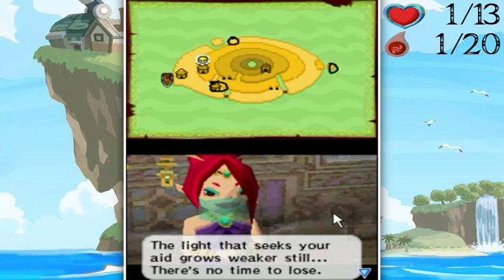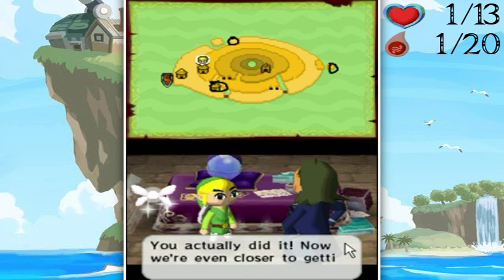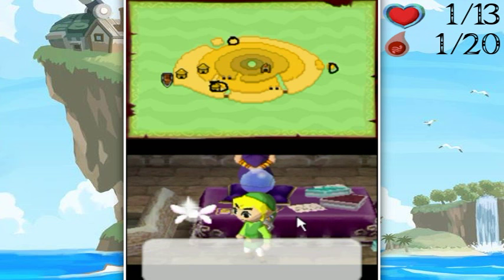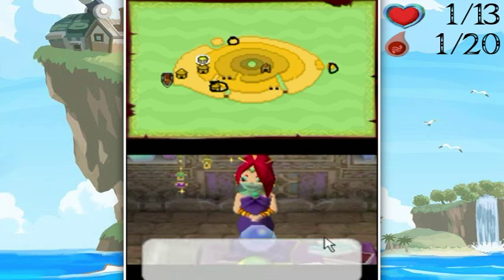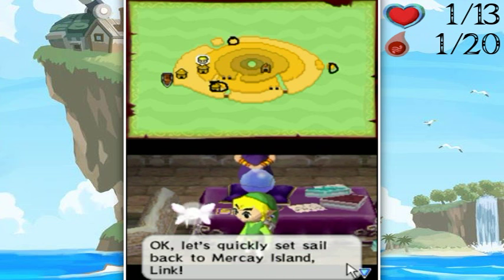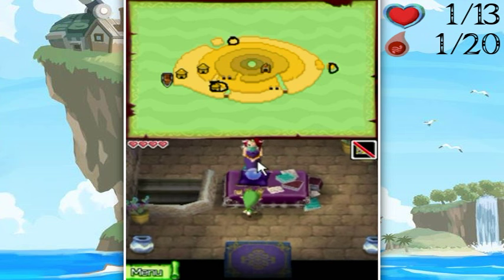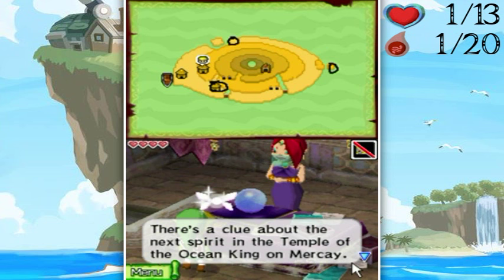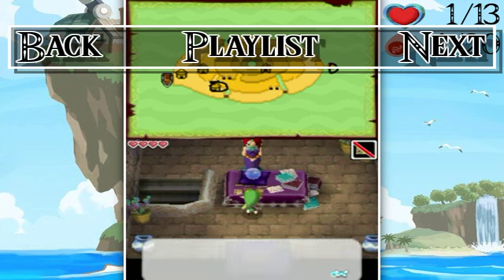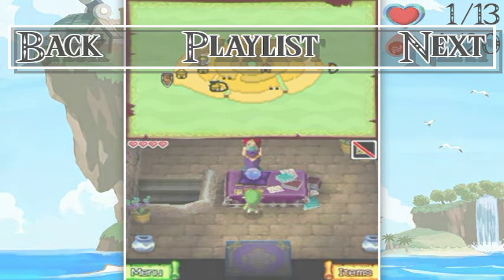'The light that seeks your aid grows weaker still - there's no time to lose.' You actually did it - are you even closer to getting Tetra? Always got treasure in mind - oh he's so self-centered. 'I sense that man will prove to be an asset and not an anchor in time.' Hope you're right! Let's quickly set sail back to Mercay Island. First there's a clue about the next spirit in the temple of the ocean king on Mercay. With the dungeon beat and our next path revealed, I'm gonna end off the part here - I hope you enjoyed and I'll see you in the next part!